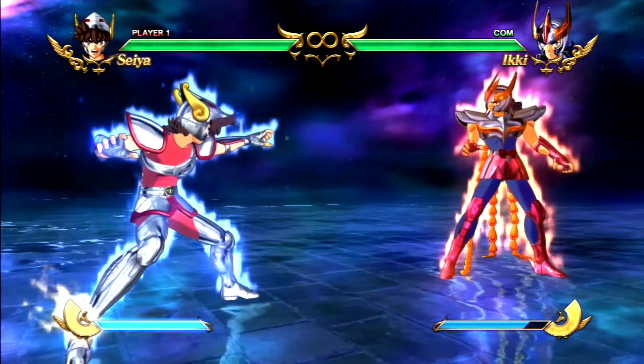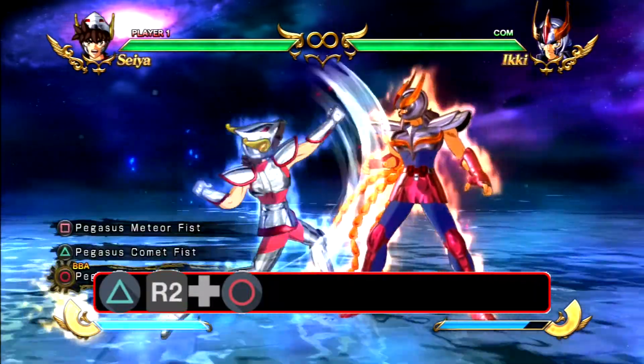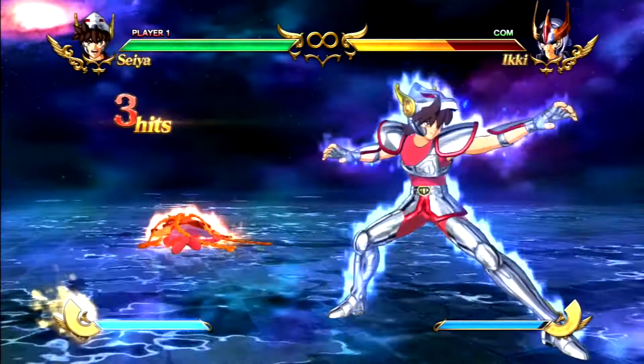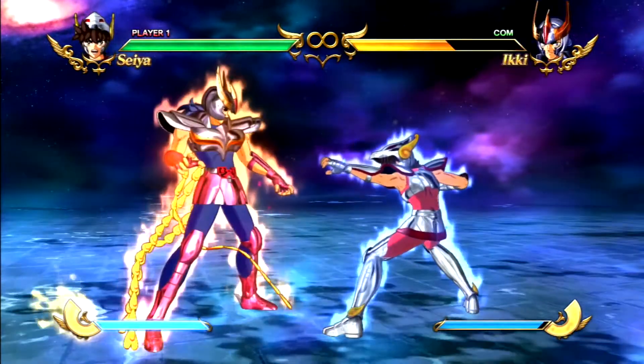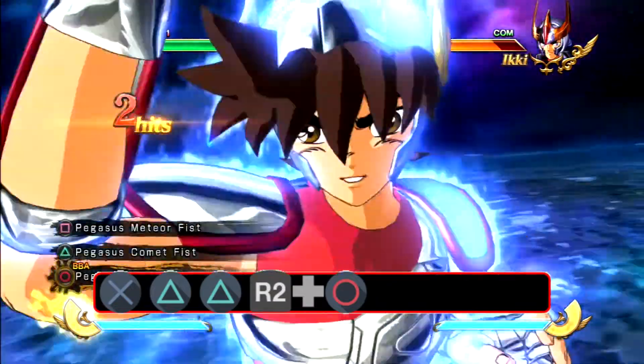First off we have Seiya with Pegasus Meteor Fist. All you have to do is just press triangle and then do his Big Bang Attack. The other way to land Pegasus Meteor Fist is to jump triangle, triangle, ultimate.